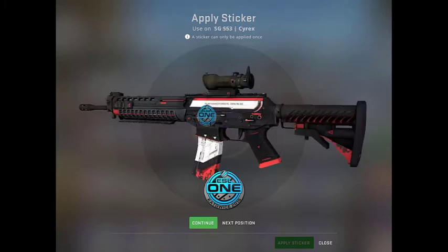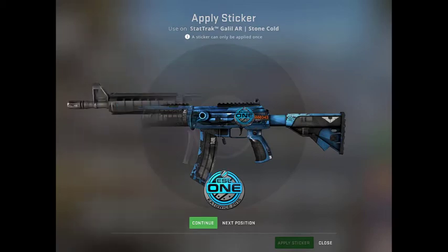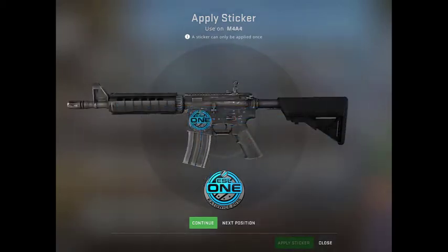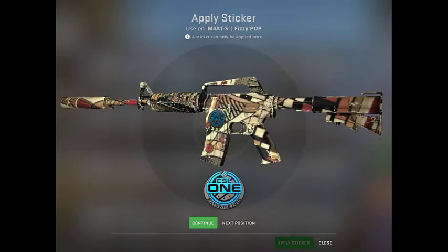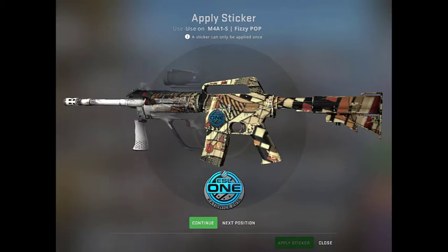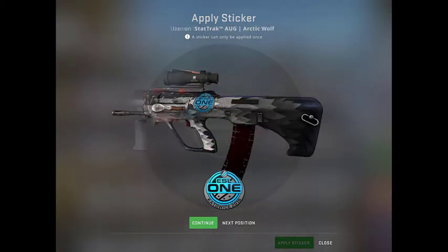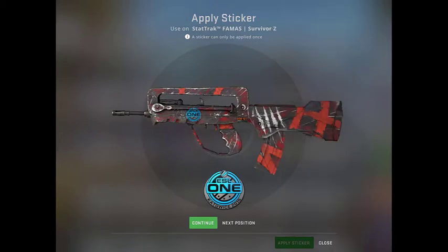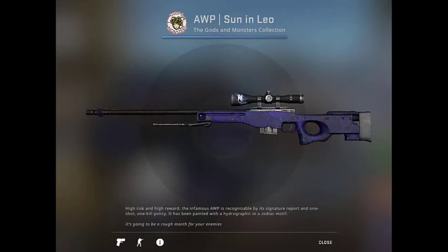Let me show you the best position for every gun really quick. You can skip to 4:15 if you don't care about them and just come back to this video if you ever want to look up a gun. The best sticker location is often — but not always — the one where the sticker is the biggest. Yes, stickers can have different sizes depending on where they are placed on a gun. The best sticker position is basically the most popular one.